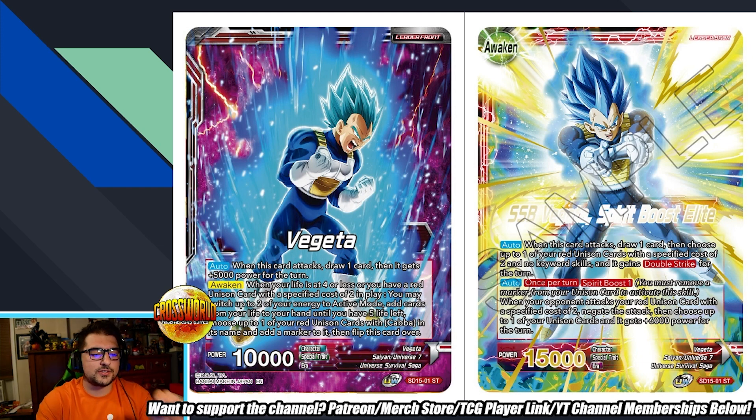The awakened leader: when this card attacks, draw one, then choose one of your red unison cards with a specified cost of two and no keyword skills — it gains double strike for the turn. Auto, once, return spirit boost one: when your opponent attacks your red unison card with a specified cost of two, negate the attack, then choose up to one of your unison cards and it gets plus 6,000 power for the turn. This effect is insane — it negates the attack at your unison, you tick a marker off, but giving your unison plus 6k is almost like giving it plus 10k in a lot of scenarios. If you're playing a 15k unison it goes up to 21k for the rest of the turn, so at the cost of one marker you're almost guaranteeing that your unison lives.